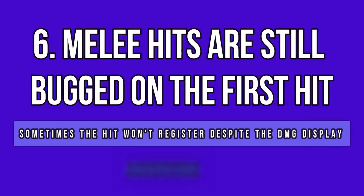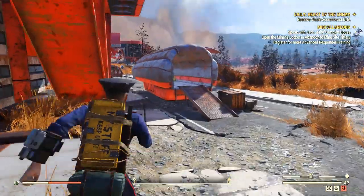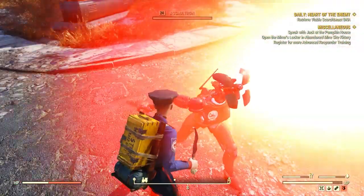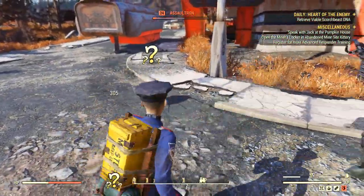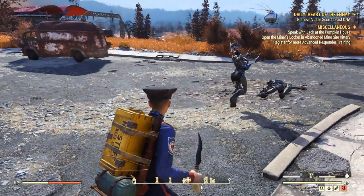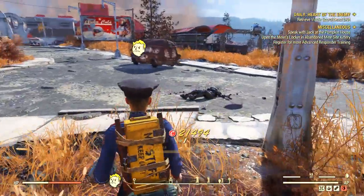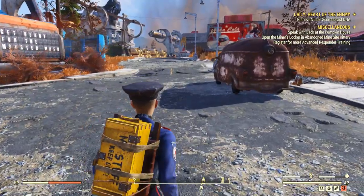If you have a melee build, you've surely noticed this one. This bug doesn't happen with every single weapon, but it's a good example: I'm hitting enemies with my blade, and the first hit never registers even though it displays the damage done. In theory it should have hit, but nothing happens to the HP bar. Several people have told me they're affected often with all their melee weapons. For me it's mostly my daggers — my bat and super sledge are not really affected. This came with patch 11 and still hasn't been fixed.